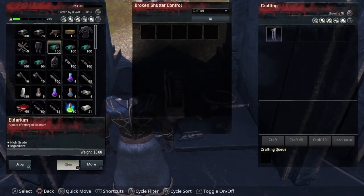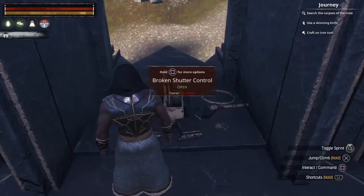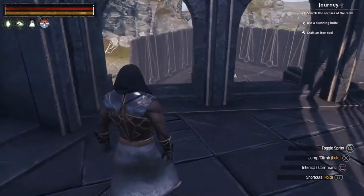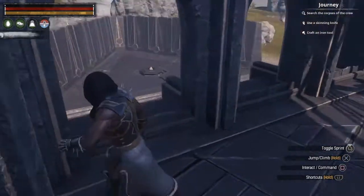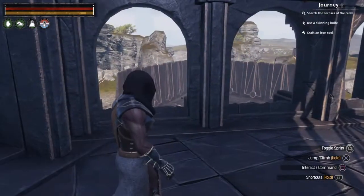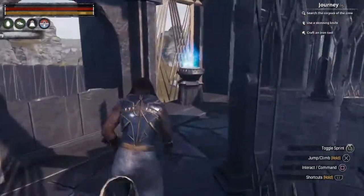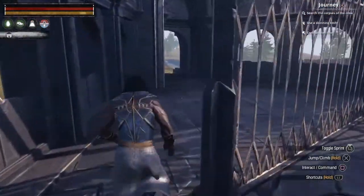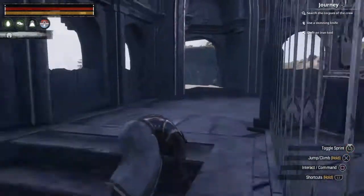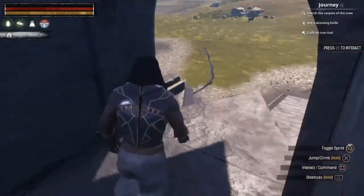There's another lever upstairs — this is the Broken Shutter Control. Same thing: put in your Aldarium bricks, craft it, and once you hit this switch it's going to bring up a half-wall above the windows so you can use ranged attacks. If you want to hide inside and shoot blunted arrows at the thralls you can, because now the windows are halfway shut. You can duck down in case there are archers outside.